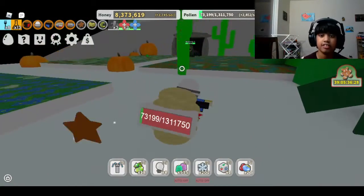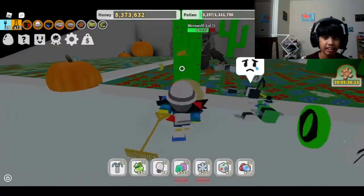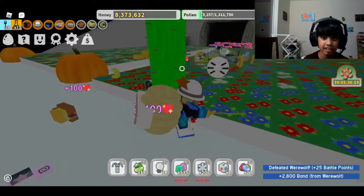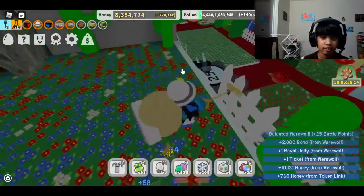For now let's defeat the werewolf — he is spawning. Stand behind the cactus; apparently if you stand behind here you can defeat him easily. Yes! One ticket — I need that for the Cobalt Bee.